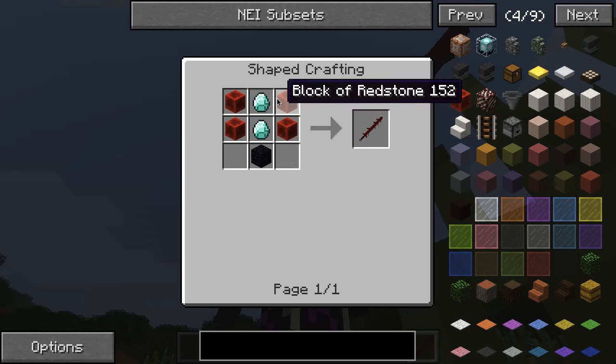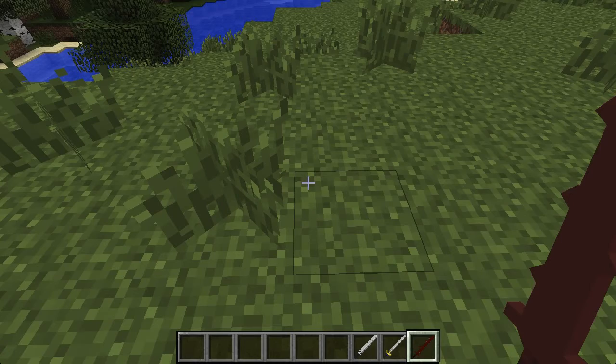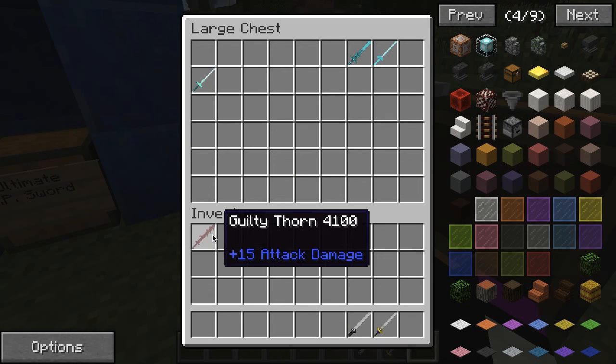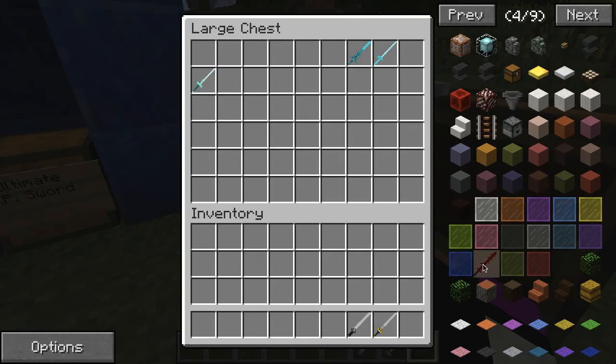You just need two diamonds and then four blocks — stone and obsidian — which is a little bit of a weird recipe. But I did not make this mod, so I can't console anyone. Yeah, this is just a really short mod guys.